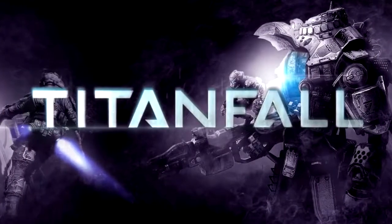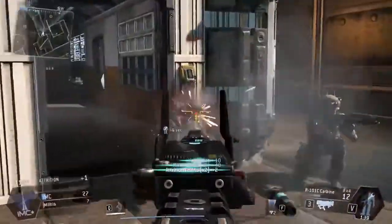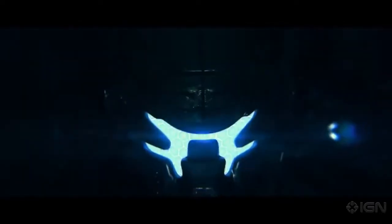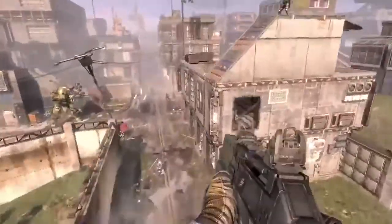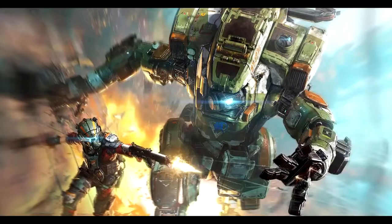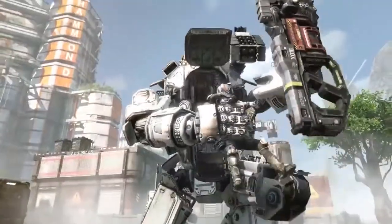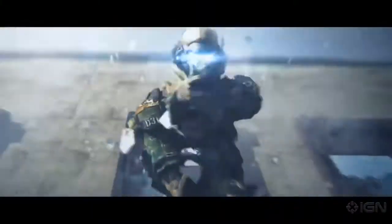Number 3: Titanfall. This first person shooter from Respawn Entertainment was great fun when it was released, blending infantry combat with giant robots roaming the battlefield. Like many online games, there were plenty of players trying to find ways to have an advantage over their opponents. Luckily, Respawn had plans for them. If you were caught cheating in Titanfall, you could still play the game, but you were only allowed to play with other cheaters, meaning there were servers saved specifically for cheaters to only be able to cheat with one another. Cheating isn't so much fun when everyone you play with is doing it.